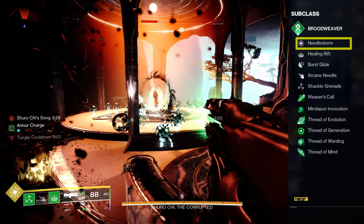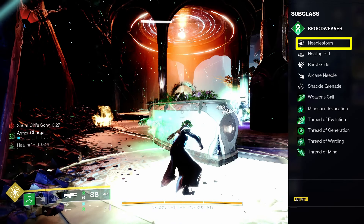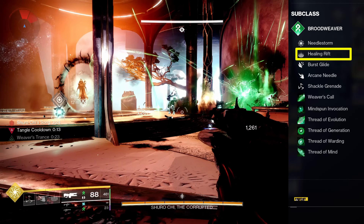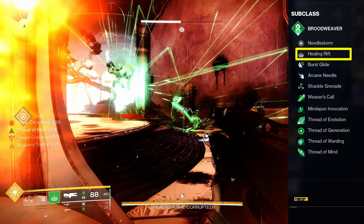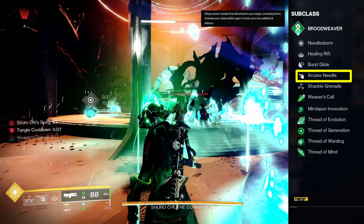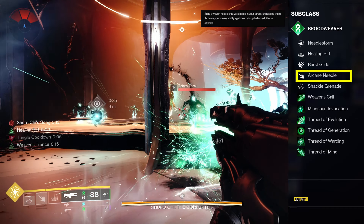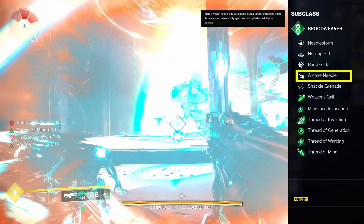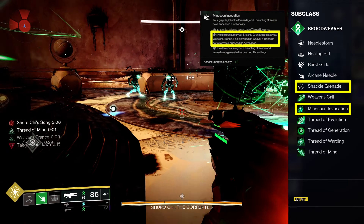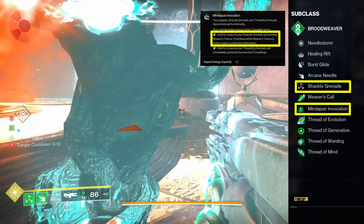Our super, Needlestorm, is used for boss damage and has a panic switch. Which rift you choose is personal preference — the type of rift does not matter for our needs. Our melee, Arcane Needle, has three charges and unravels targets on hit. This will be important later. For our grenade, we are using Shackle Grenade.